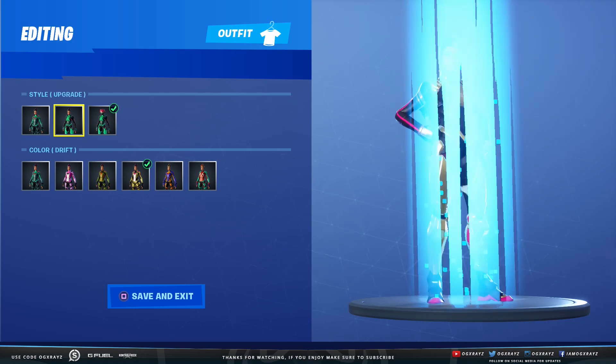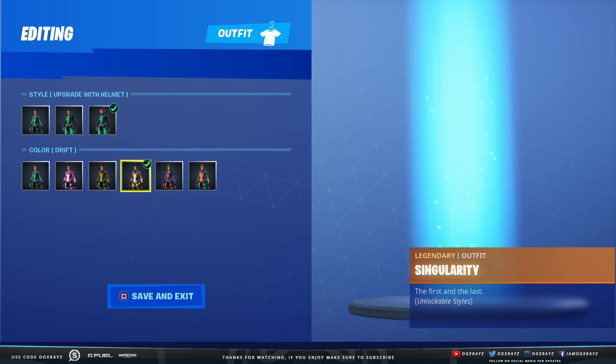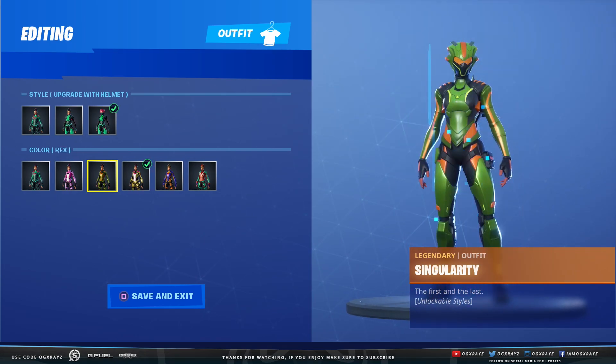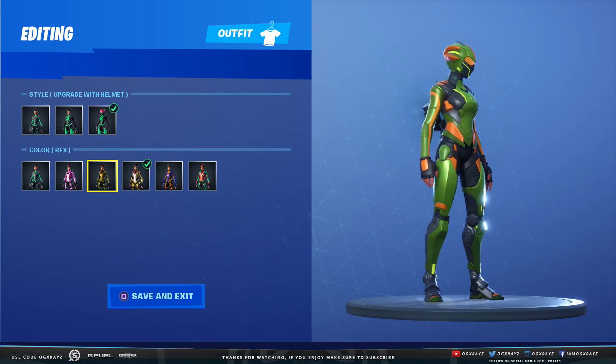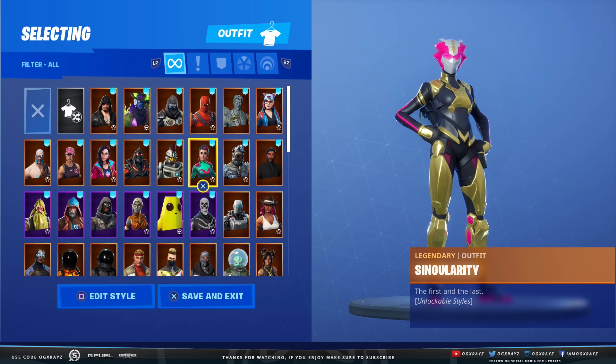We have one that's more simple, one that's got a little bit of black to it, and one with the helmet. I think we're going to do helmet. I kind of like the pink one too, and actually Rex — this one looks pretty cool. They all look pretty nice, so we're going to be rocking that guy. Let's go ahead and jump into a game using that skin — we're going to use the Drift one with the drift pickaxe.